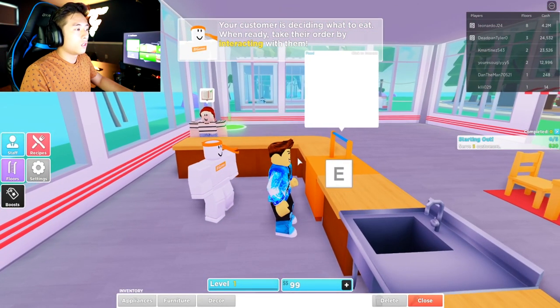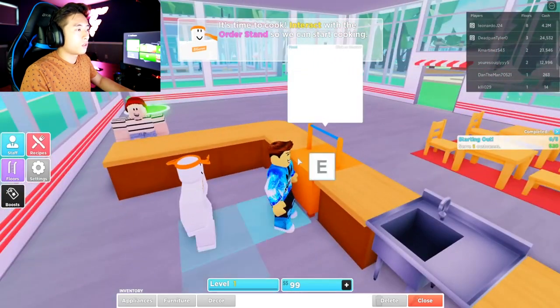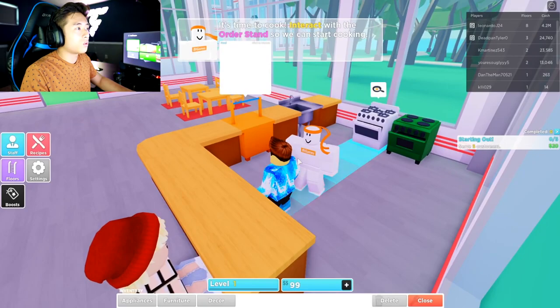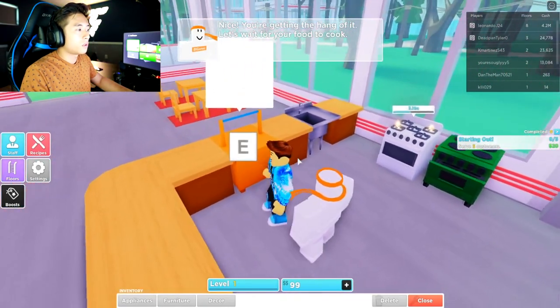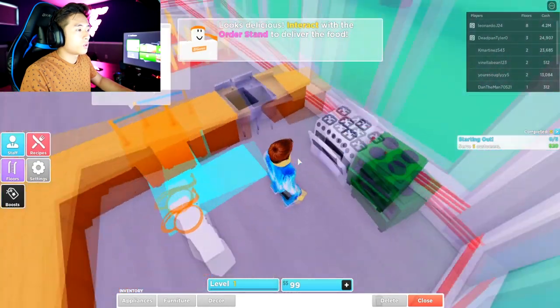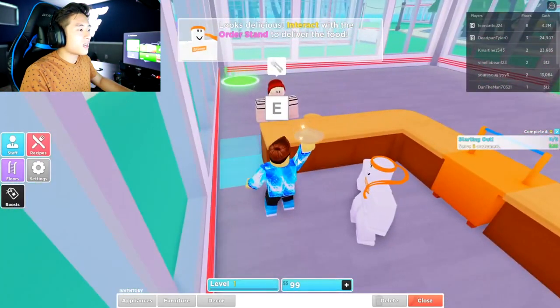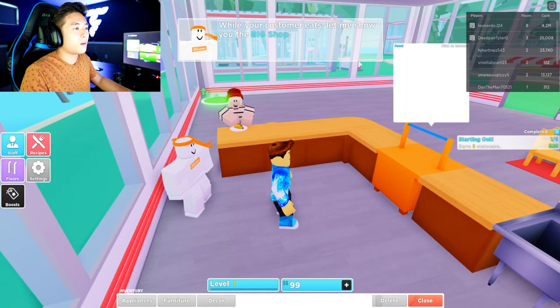There's nothing in the order. What do you want? Let's go and build what she wants. It's time to cook — interact with the order stand. So you got to turn up the grill. Oh, this is so cool, guys! We got a taco. You've completed your first order — nice job!